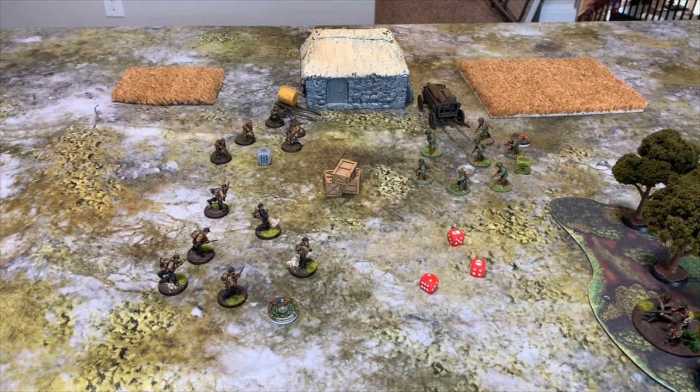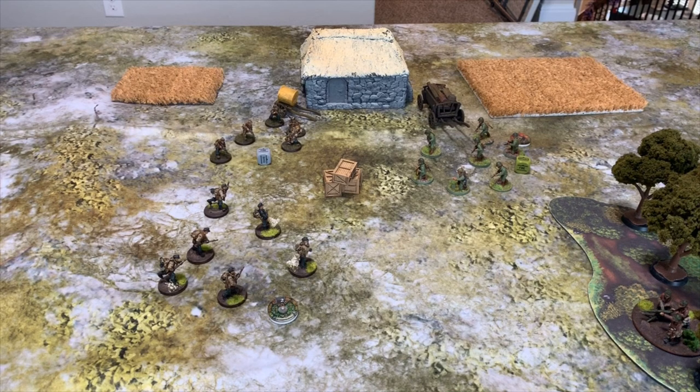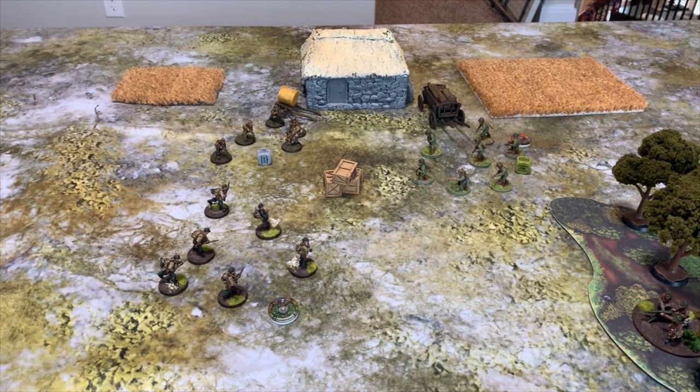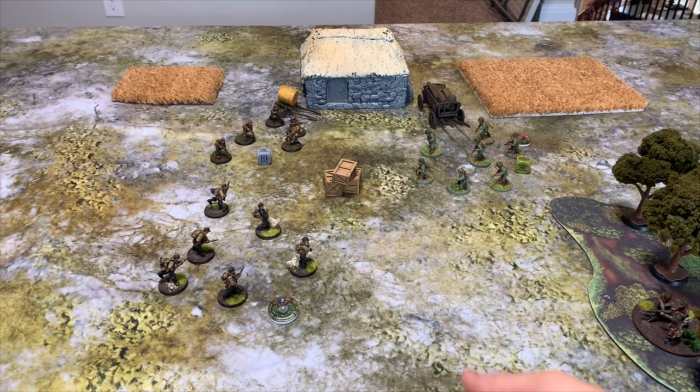Now that the Ambush order has been used, the French can complete their Advance order. For simplicity, there are seven rifles in that seven-man squad. They have one pin so minus one to hit, and they moved so another minus one penalty — even though the Germans didn't kill anyone, they made the French less combat effective. The French now need fives to hit instead of threes.